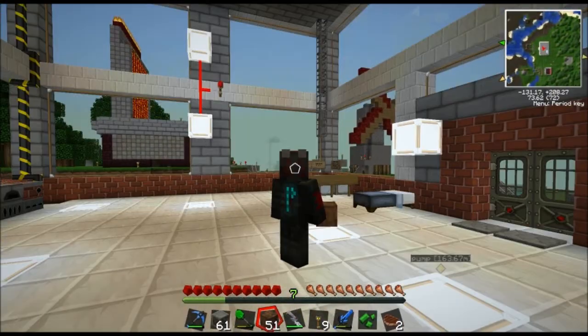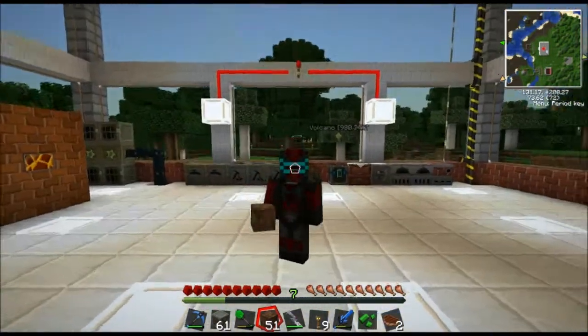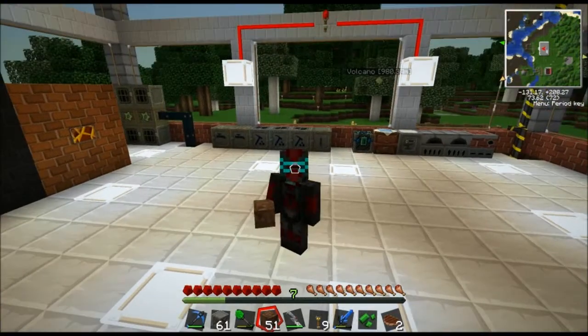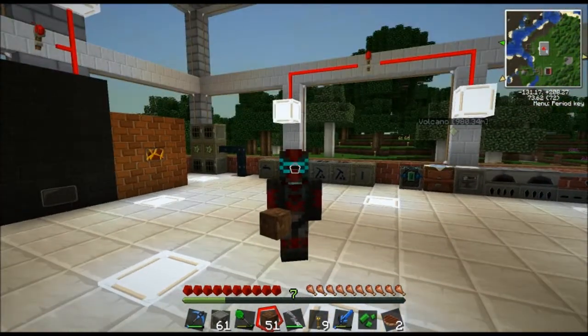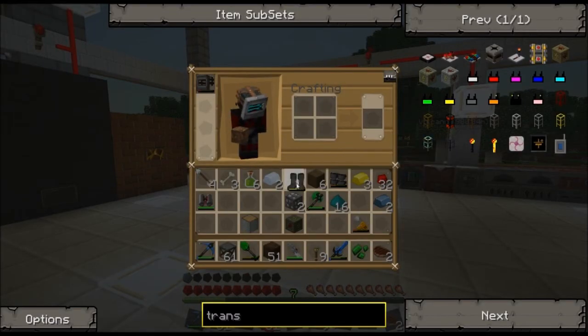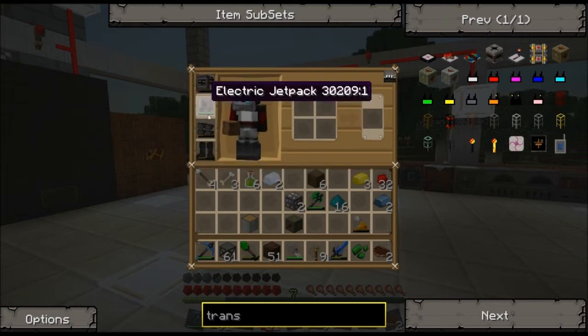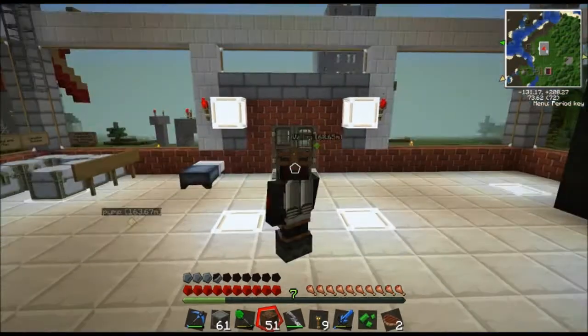I'm not sure if I ever showed you guys, but my model is actually Isaac from Dead Space — I believe it's the Dead Space 2 skin. So let's go ahead and strap on our armor and our rubber boots, and throw on our electric jetpack that I made, and blast off.